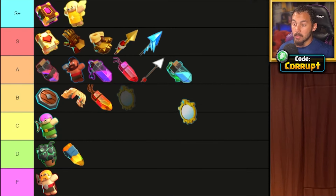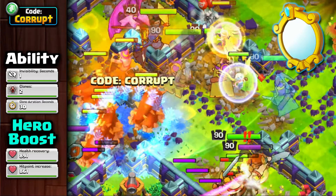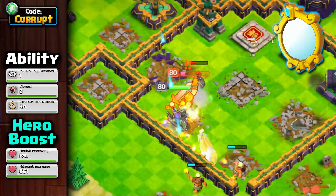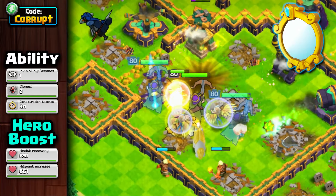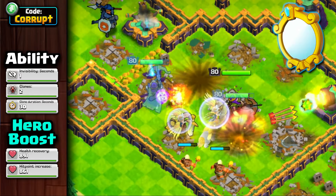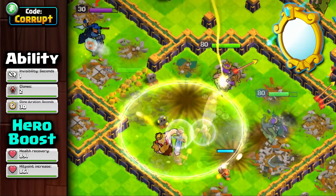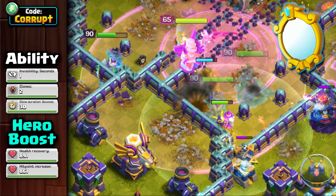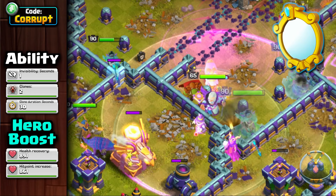We also have the Magic Mirror moving up into the S+ tier. This ability has become one of the best for the Queen thanks to the high DPS from the additional two Queens. Under a Rage spell, they can quickly tear down numerous buildings, and pairing it with the Invisibility spell can keep the cloned Queen safe from damage. It can also work well with the Frozen Arrow in Hero Dives or Queen Charges, and you can use the Healer Puppets with it when your Queen is inside the base for something like a Smash Army. Pairing it with the Giant Arrow can also be good if you want that extra funneling option.